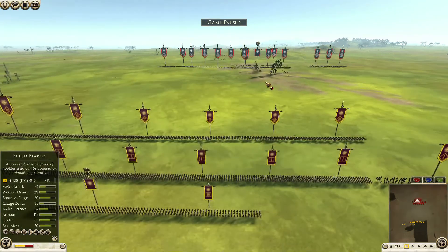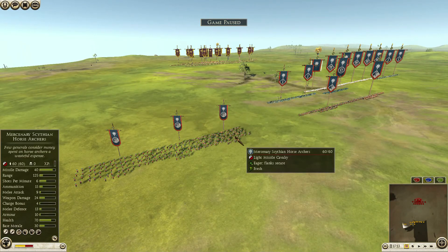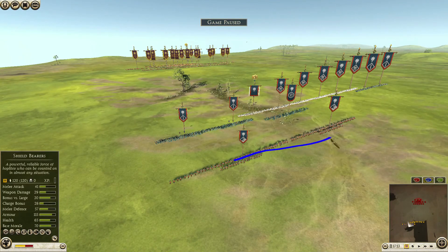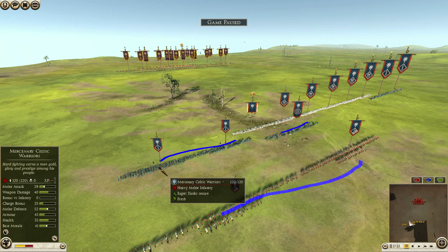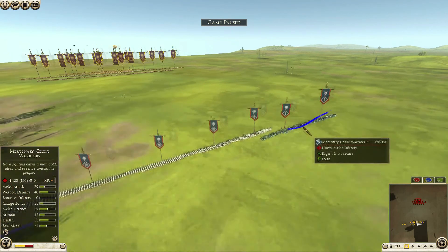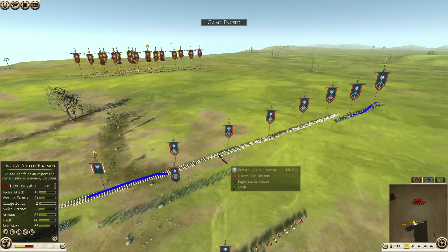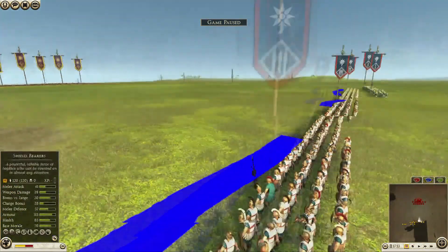I'm going to go through his unit types first. He has Mercenary Citizen Horse Archers — 3 units. He has Noble Blood Cavalry — 2 units. Then 1 Eastern Archers unit. Mercenary Celtic Warriors — 2 units, each upgraded with 1 Shamrock. Another 2 upgraded units. And then Bronze Shield Pikemen — 3, 4, 5, 6 of them. Very unusual.